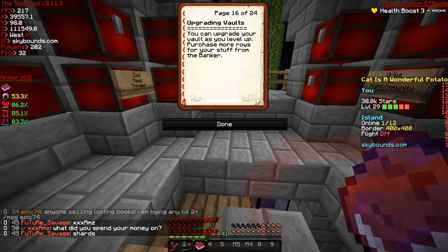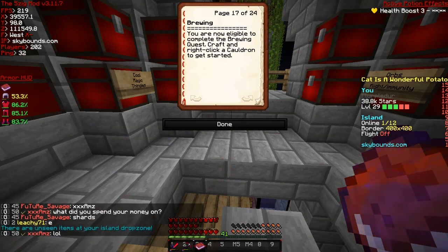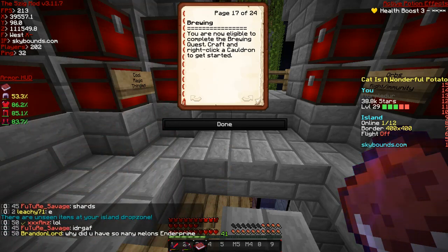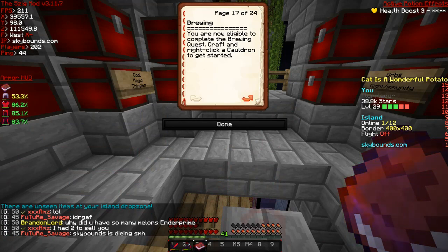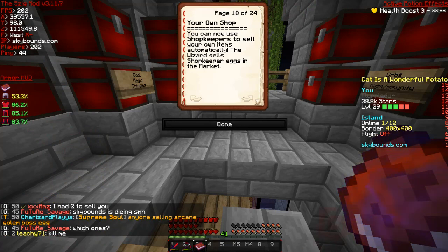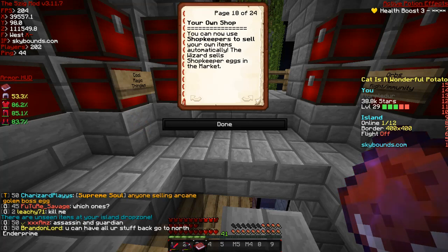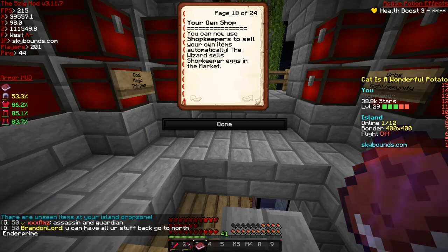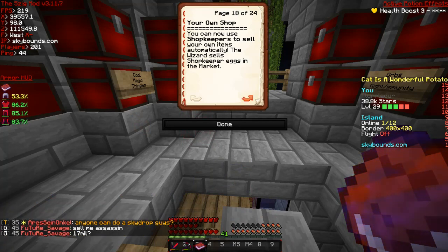Brewing - I haven't experienced this yet so I'll probably have to get into it in the future. Basically you use a cauldron and you brew things with recipes, which I do have some recipes in one of my chests. Your own shop - you can also buy shopkeepers to sell your own items automatically. The wizard sells shopkeeper eggs in the market, so you can put down villagers, give them skins, give them items to sell. It's pretty neat. I haven't messed with this yet but I do want to set up a form of a market - something simple. Maybe I'll sell tank kits.